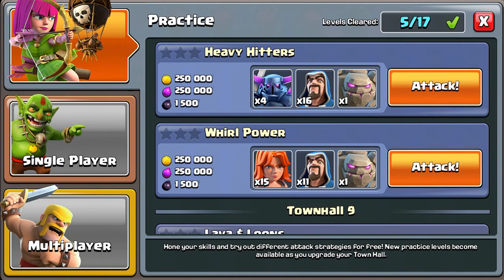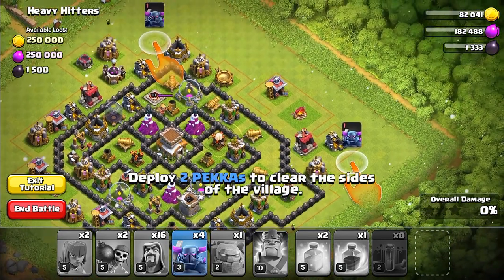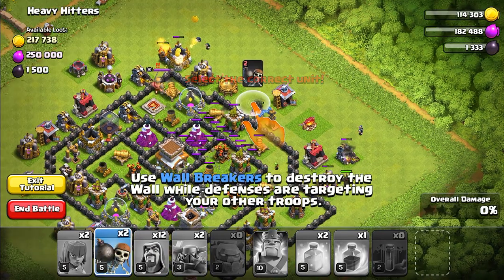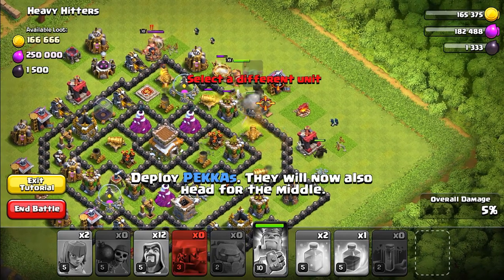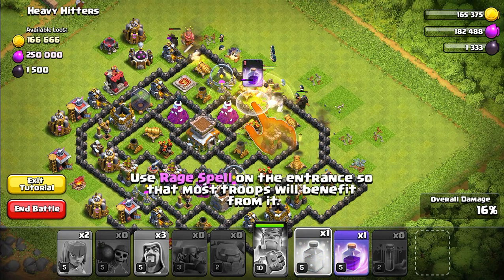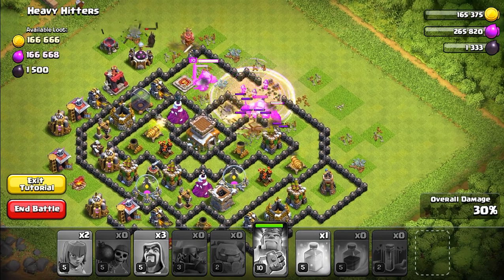We have two new practice battle modes that both give 250,000 gold and elixir and 1,500 dark elixir. We're going to do these today since our builders are busy. The first one requires an earthquake spell, then two PEKKAs, two golems, and you have to deploy nine wizards. We're following the step-by-step tutorial - it's pretty straightforward.